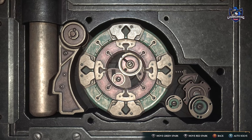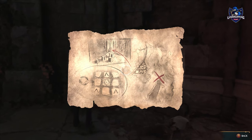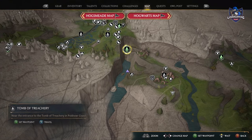There will also be a couple of infamous foes here that you'll have to defeat. The chest contains a treasure map and you will have to look for the location by yourself because it's not marked on the map for you. Fortunately I have already found it, and the location is here at the Tomb of Treachery in Poidsir Coast.